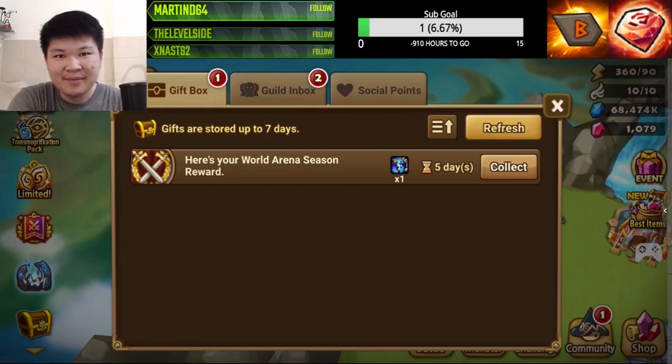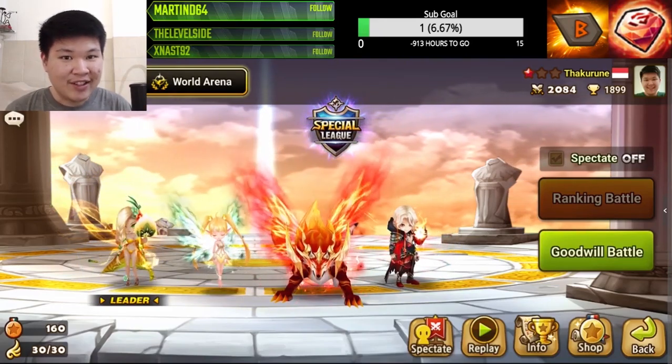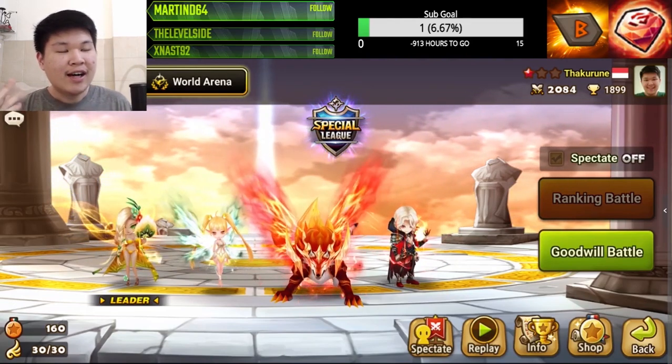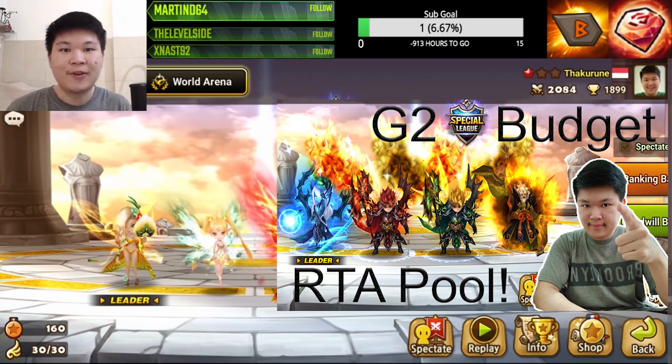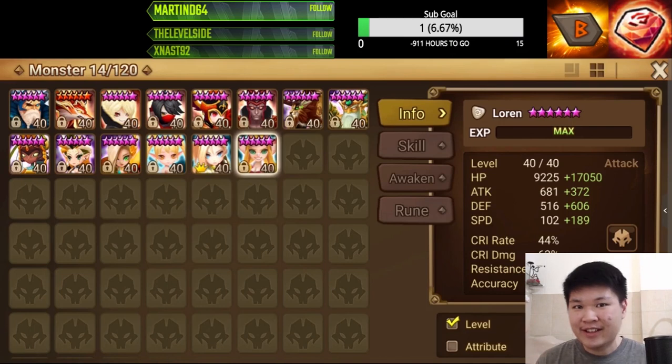That moment when you got a guardian skin but had no dragon. Hello guys, welcome back to our channel! It's finally the end of season 10 — the meta has changed, meaning we have to revisit our RTA budget monster pool that we can use to get G1 or G2, like we did for season 9. Let's see what the changes are.